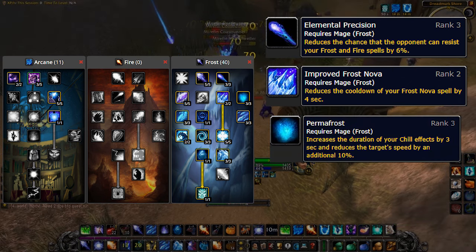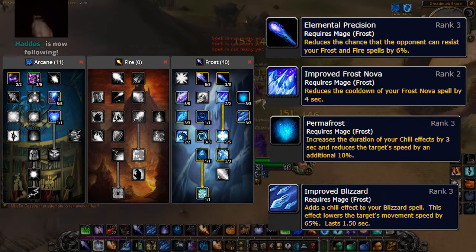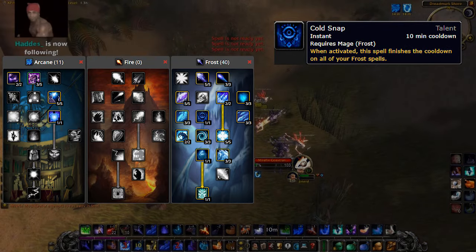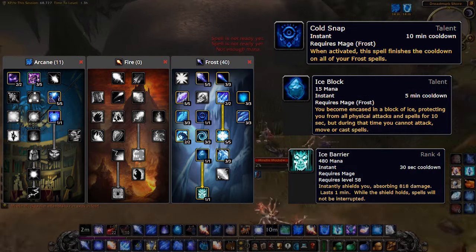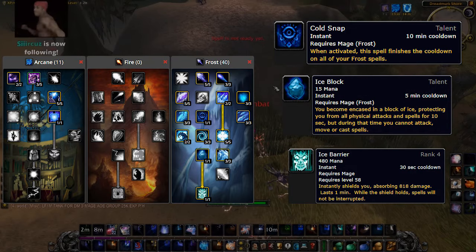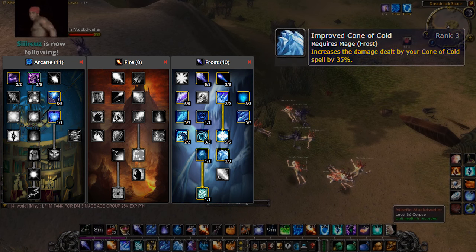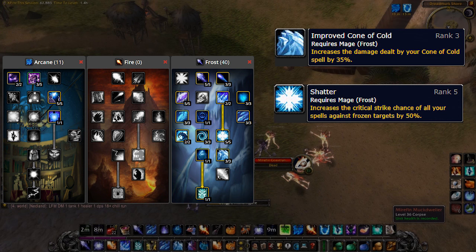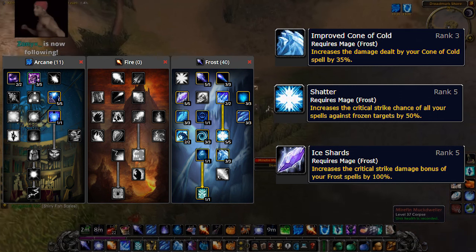We've got Permafrost for increased effectiveness of your slows, and Improved Blizzard — the core talent — which allows you to AoE grind by adding a slow onto your Blizzard ticks. We've got Cold Snap for resetting Frost Nova, Ice Block, and Ice Barrier cooldowns. There's Ice Block and Ice Barrier for increased survivability, and some techniques tied in with Ice Block we'll cover shortly. Improved Cone of Cold — which some mages surprisingly skip — increases Cone of Cold damage, and combined with Shatter for a near-guaranteed crit when targets are novaed, plus the crit damage multiplier from Ice Shards, it's a really effective combo.